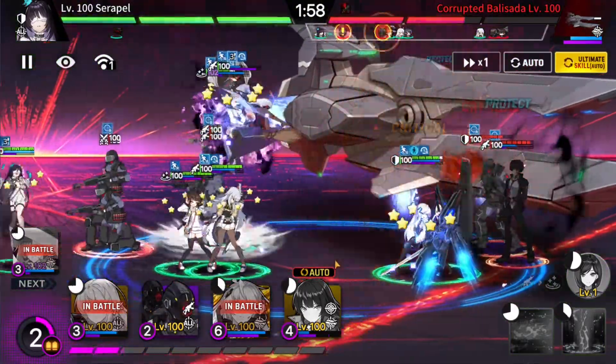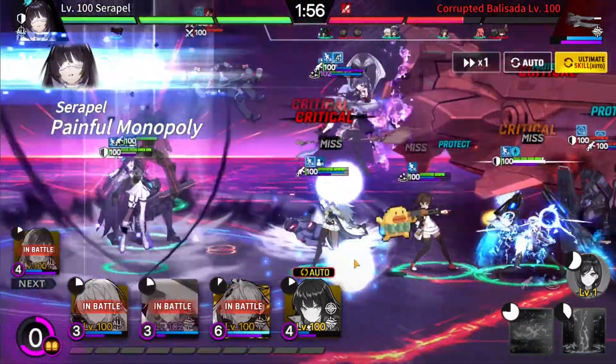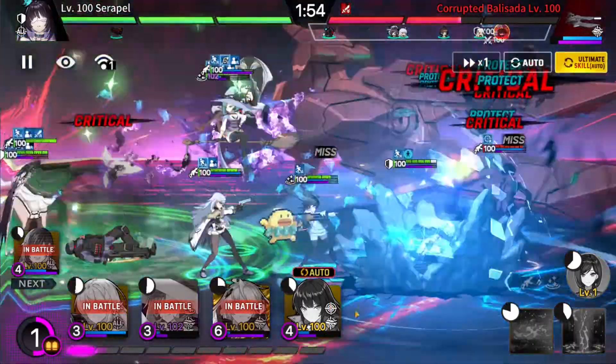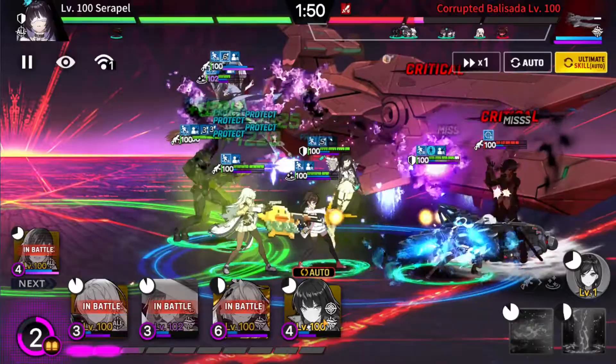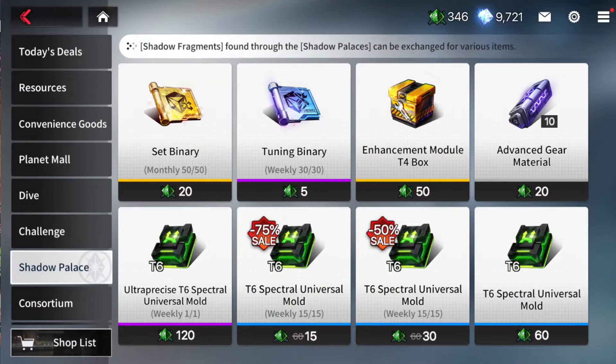The main rewards for Shadow Palace are these pyramid things called Shadow Fragments — they're basically currencies to be used in the shop. The things you can buy in the shop are the molds for the Shadow Palace gear, as well as binaries — both the blue ones and the gold ones — as well as some crafting materials. The crafting molds reset every week, but the gold binaries — the set binaries — reset monthly.